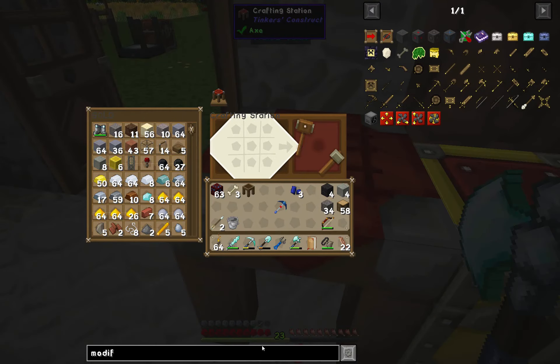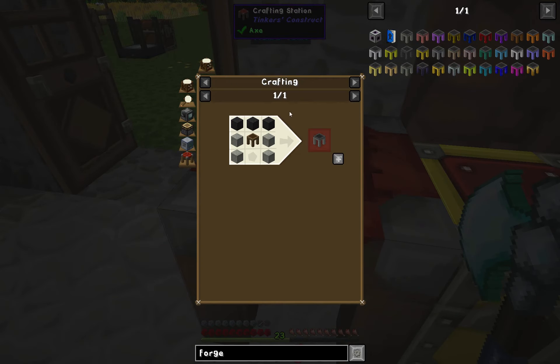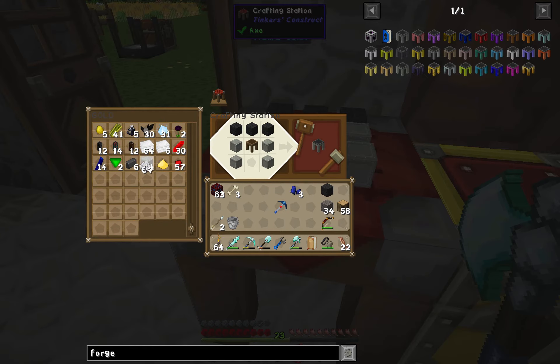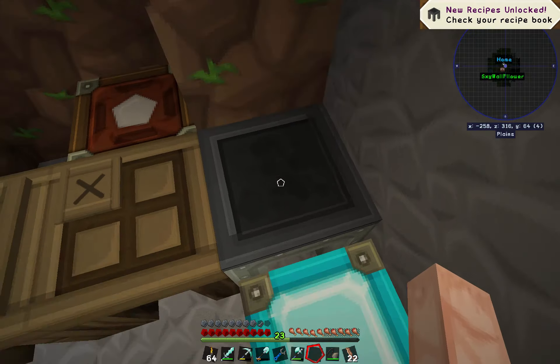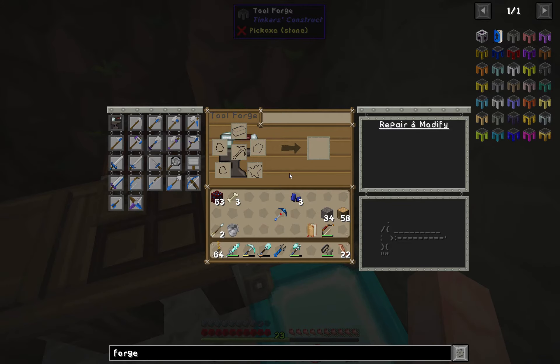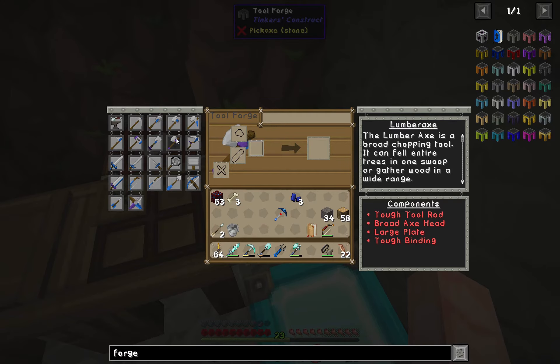Let's cut it down here — we're going to upgrade it to a tool forge. I have those iron blocks on me. The tool forge is going to open up all sorts of goodies.